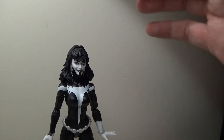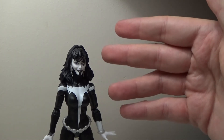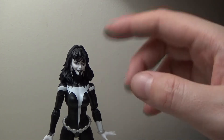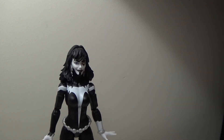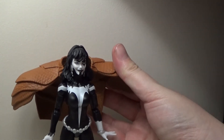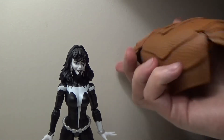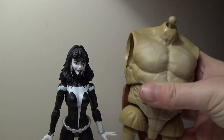A spare shrieking head would have been cool, but as far as posing with the rest of her gang, this is a really really nice sculpt. She comes with two pieces of the Armadillo figure: the shoulder pads, which are a little too big for Shriek herself, and his main torso, which is almost as big as she is.